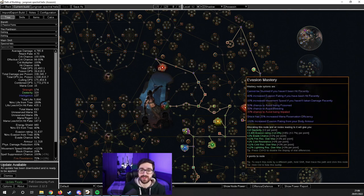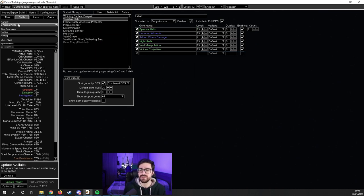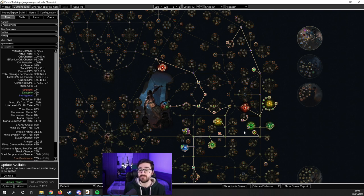Next is the Venom Gyre Perfect Agony Nightblade Spectre Helix — this may be one of the strongest league starters in my opinion. It's a poison build where you scale a lot of damage through the Nightblade interaction. Nightblade gives you Elusive and crit multiplier, and by scaling the Elusive effect you increase the crit multi. Perfect Agony makes your crit multi apply as more damage over time at 50% of the value. By this interaction alone you can get about 180% more damage over time in a budget setup. I'll leave a link in the description for JungroansPoe's video where he explains everything. For defense the build uses Grace and Determination, Molten Shell, Elusive, and can reach the spell suppression cap pretty easily. It's super tanky with very high damage — one of the strongest league starters I think.